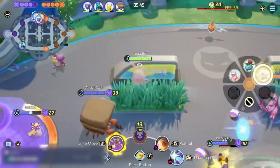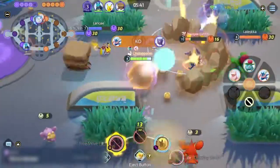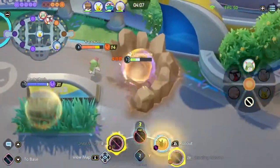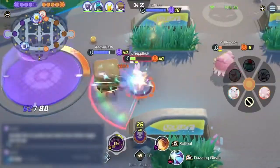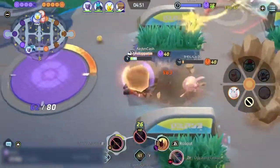I asked my friend Aiden to help make Rollout more consistent by playing Crustle and creating our own walls with Crustle's Rock Tomb. We made a few cool plays, but I think we need more practice before we make Rollout as consistent as Sing.